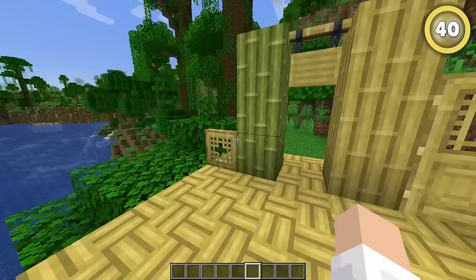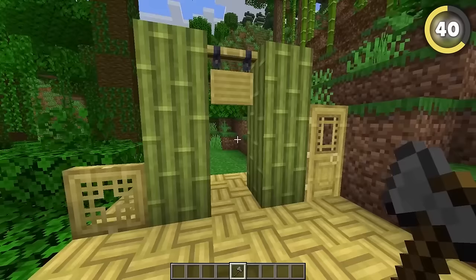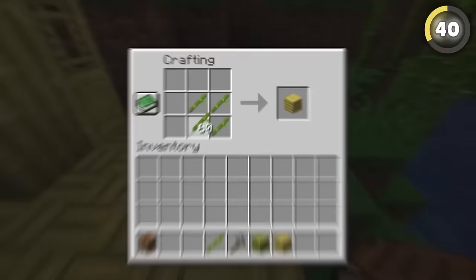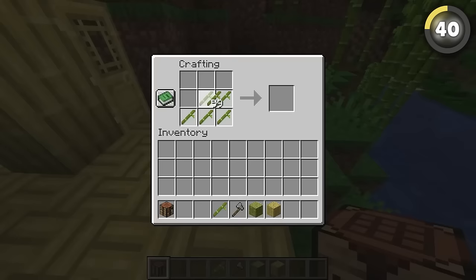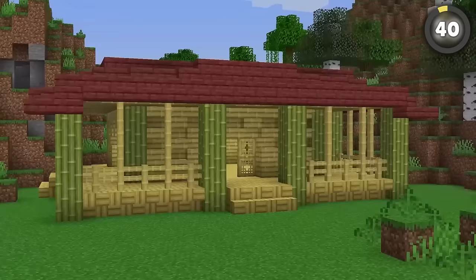Ever seen bamboo blocks before? Mojang added bamboo blocks to the recent 1.20 snapshots, having both bamboo and stripped bamboo as separate blocks. The old bamboo block required four bamboo to craft, while the new one needs nine. This makes them pretty expensive, but at least your house will look cool.